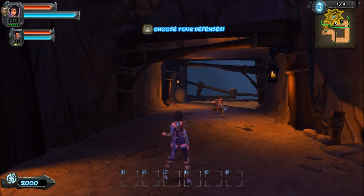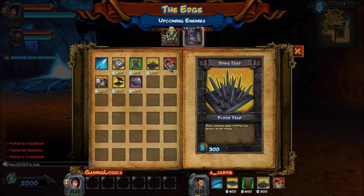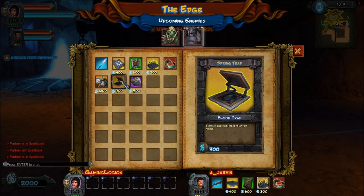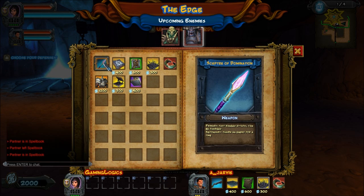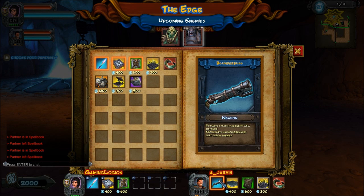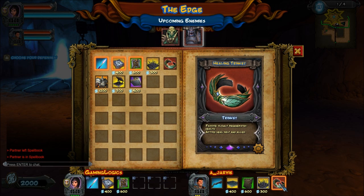So I'm going to choose my traps now — to do that you press B at the start of each game. You may notice I have a few traps here that are a bit advanced for this level, but that's because I've played before. I'll only be using the first three which are what you get on the first mission. You can see what traps Adam is using: he's got the blunderbuss, the tar traps, the arrow wall, the spike trap, and the healing trinket.